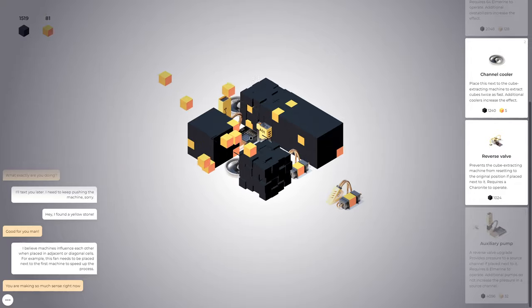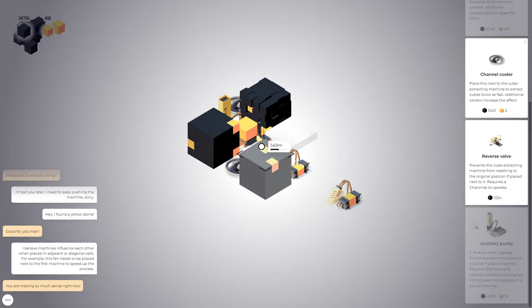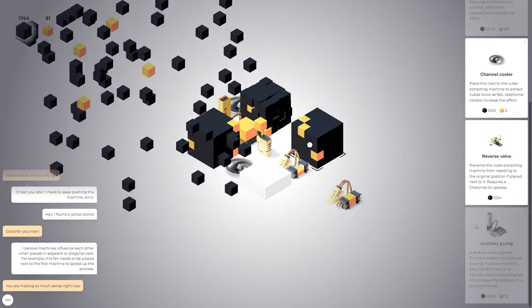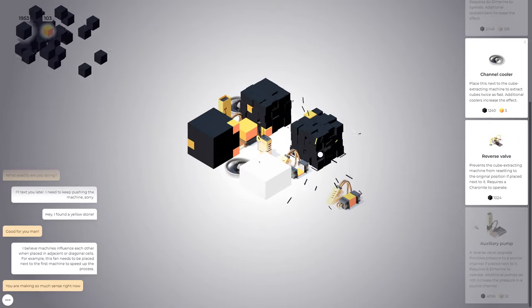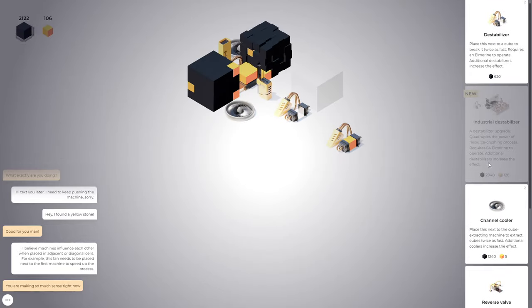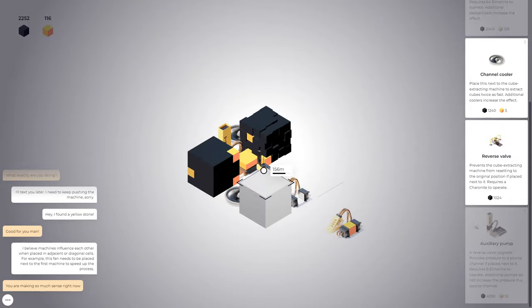'Additional pumps do not increase the pressure in a source channel.' So it does upgrade the reverse valve. Does that mean it expands the digging area? I have to put stuff in it — put my Elmarine in it. And now we'll see if it does anything different. Oh, it's just automatically mining now! I like that. Not that great because of my positioning of the destabilizers, but hopefully I get a chance to redo this at some point.